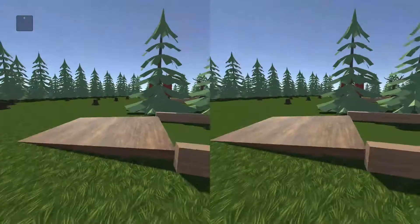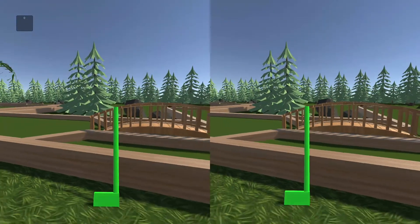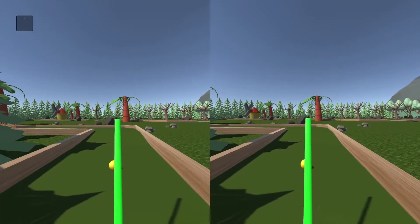This is the final hole, and this is the third and final custom asset — the bridge. You'll find this in my Blender file, all textured. We'll play through the final hole here.